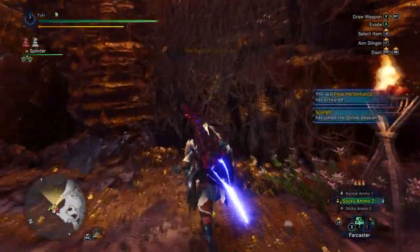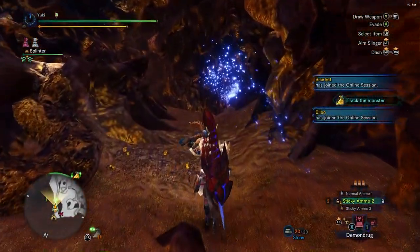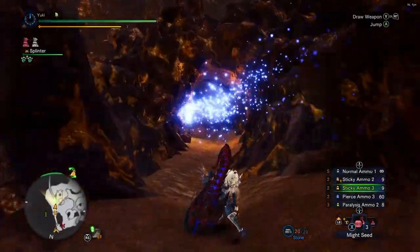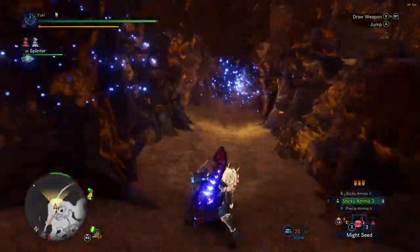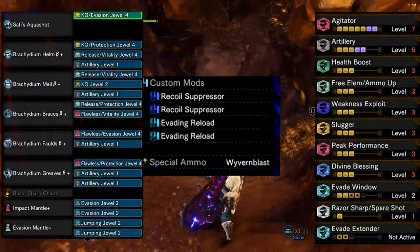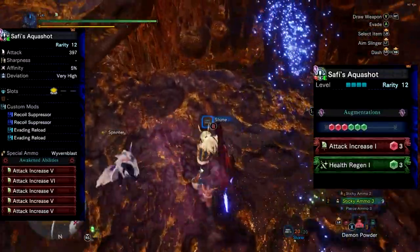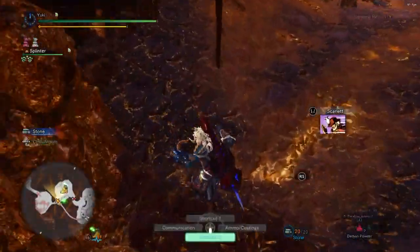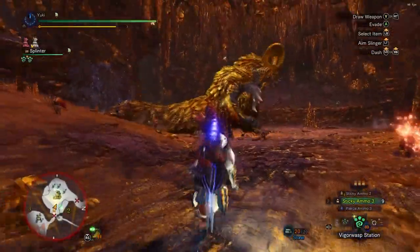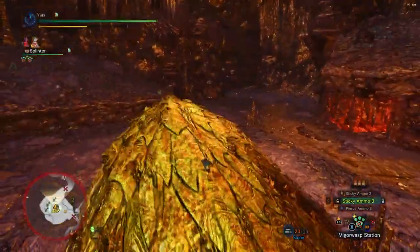We started at 5:30. This is the run — we're using the Aqua Shot, Safi Jiva Sticky Blower build. You can also use elemental ammo with the QR Blitz Thunder, which shoots ice and thunder ammo, though I'd spec it differently for each stage. Here's the info for the sticky build — it's nothing special, you've probably seen this exact build elsewhere.